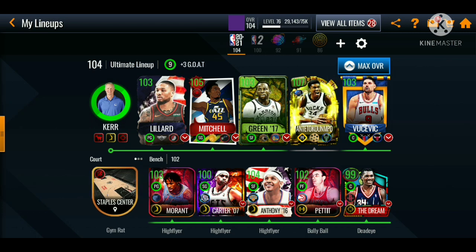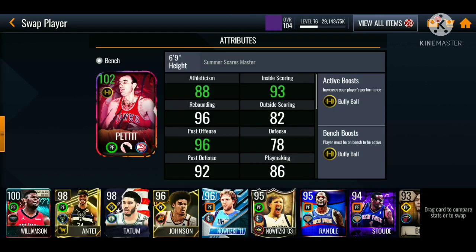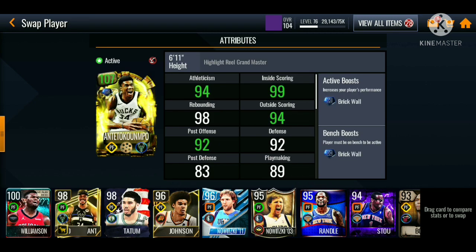What is going on guys, back with another NBA video. Today I'm doing gameplay with the 107 overall Highlight Real Grandmaster Giannis and DeCumpo — I ended up claiming them earlier today. Check that video out. I ended up getting the Strategic Giannis; let me know what style you guys ended up getting. I'm on the bench — I did end up removing the Giannis that gives the gold boost and picked up this Bob Pitted that gives the bully ball boost. Make sure you destroy that like button, hit subscribe, and if you're new have post notifications turned on. Let's try and get 50 likes on this video.